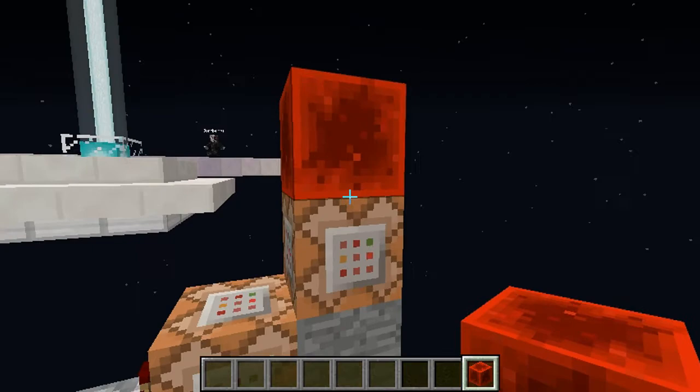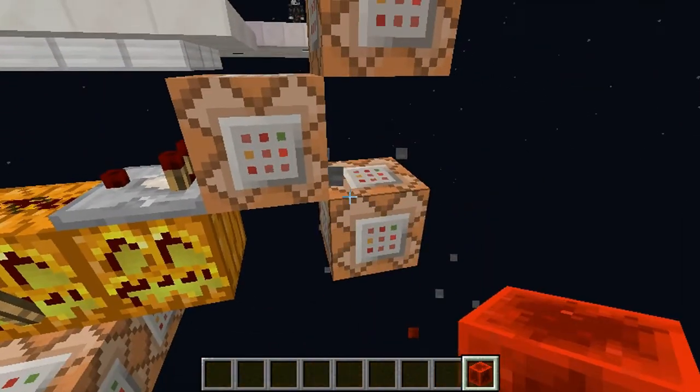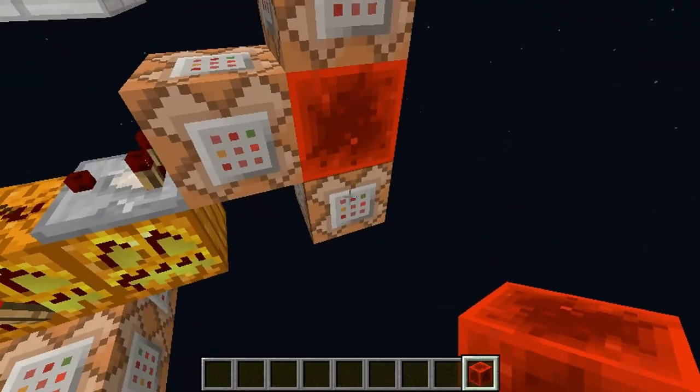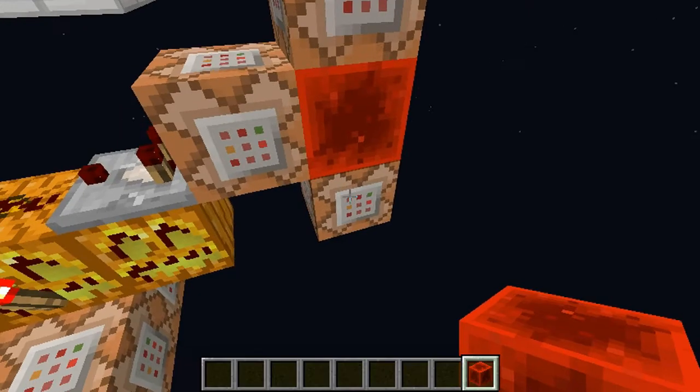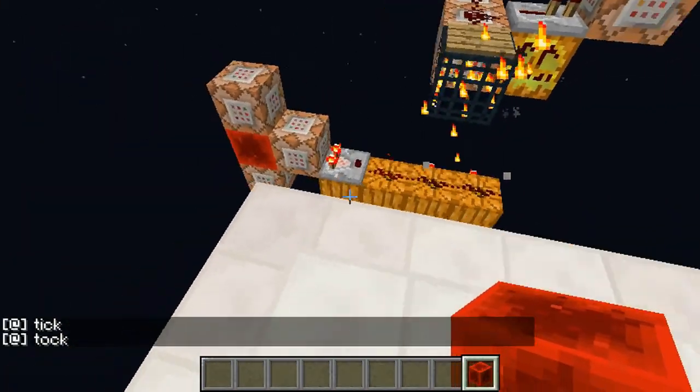For one, you can actually change the clock over here to a much faster clock, like so. This is the command block clock, where you've got one which sets it and one which replaces it. And the same test 4 command, so that's much, much faster.